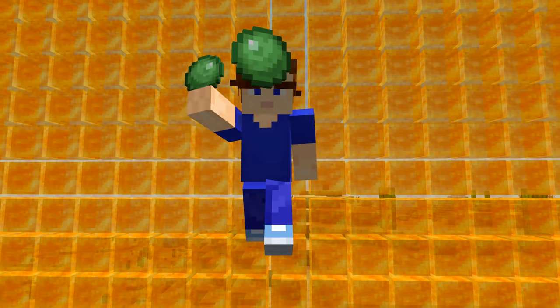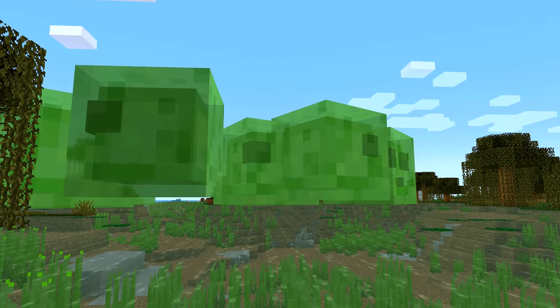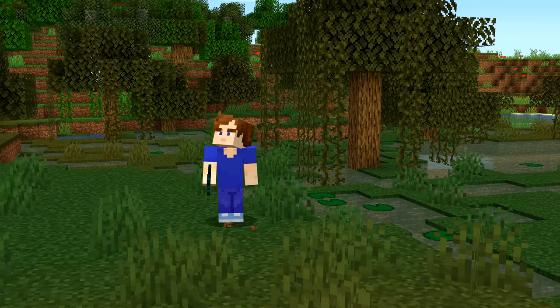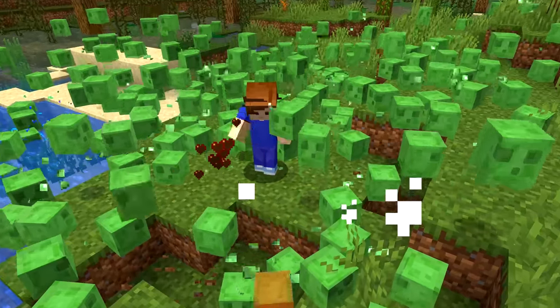Number fourteen: slime balls are useful, but your sword is even more useful. So when you're gathering slime balls, you don't need to waste your sword's durability on the tiny ones — they only have half a heart of health, so your hand works just fine. Also, if there aren't enough spawning, wait a few nights for the moon to get fuller, as this increases their spawn rate by a lot.